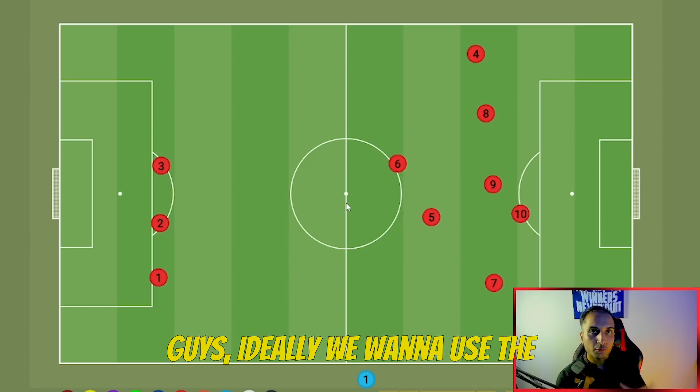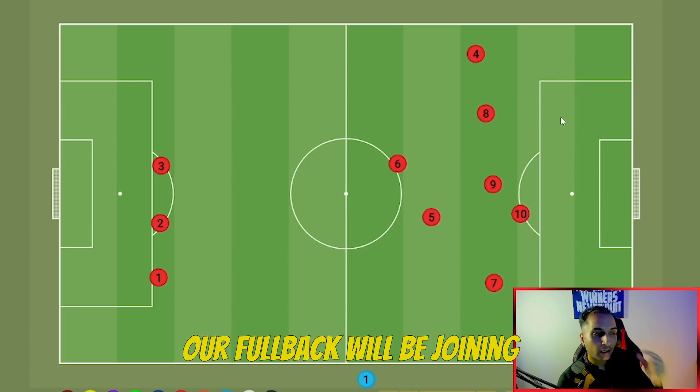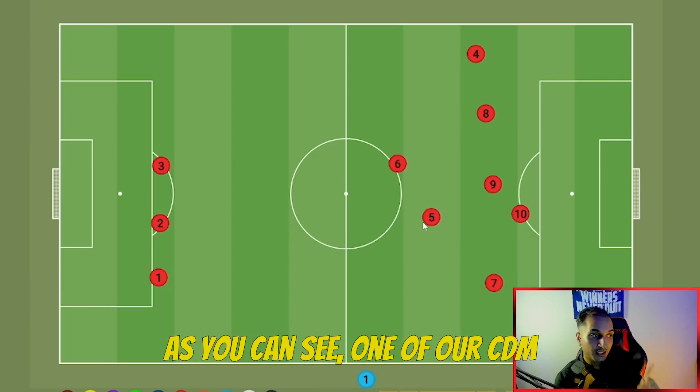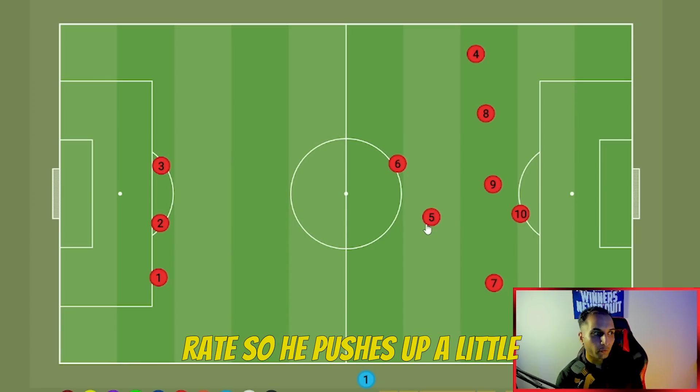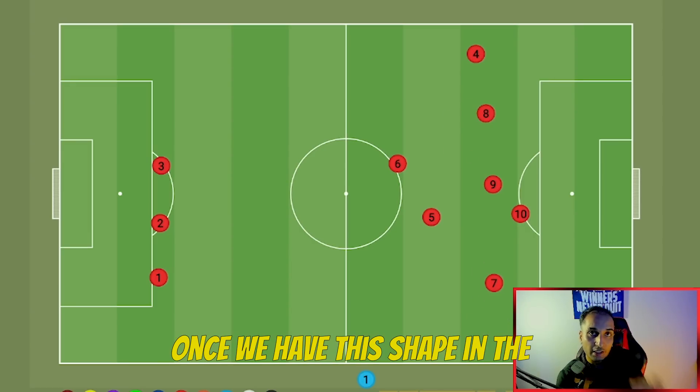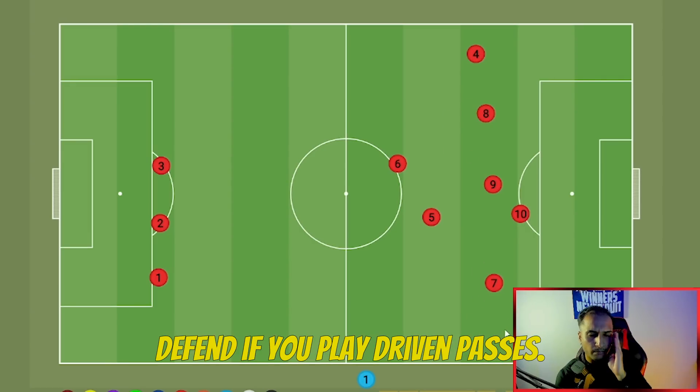Ideally, we use the 4-4-2 with our fullbacks joining the attack manually by triggering the run with L1. One of our CDMs needs to have a high attacking work rate so he pushes forward slightly, eliminating the gap between the strikers and midfield. Once we have this attacking shape, it is very hard to defend against if you play driven passes.